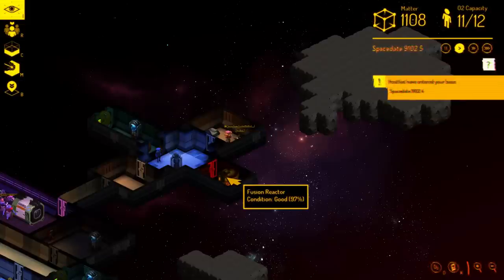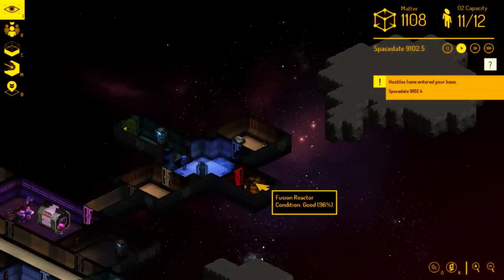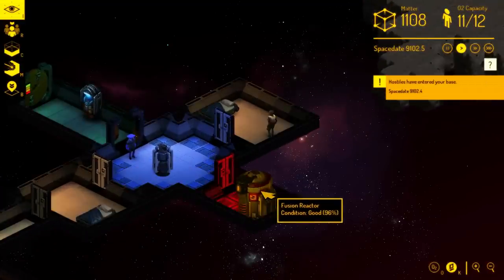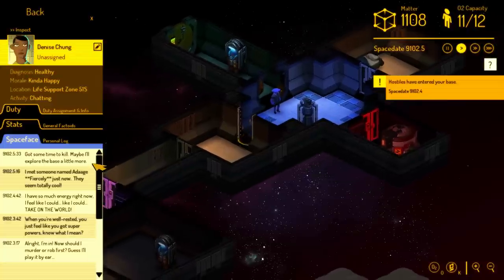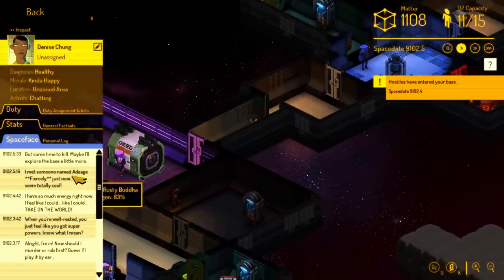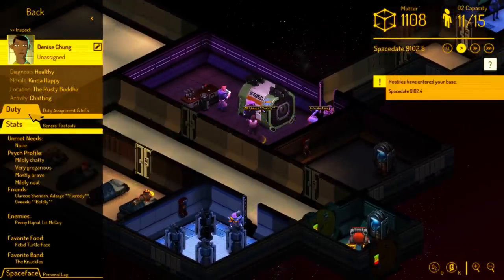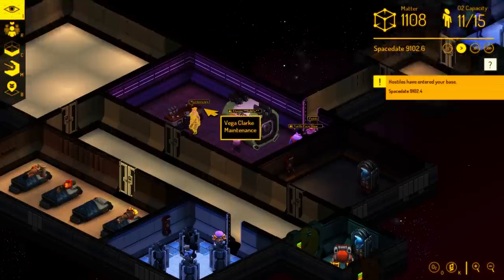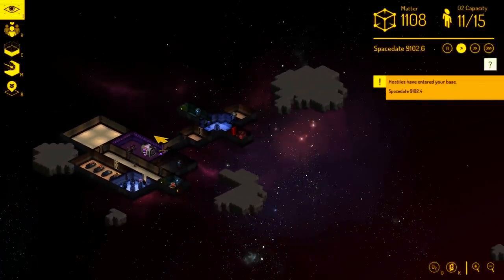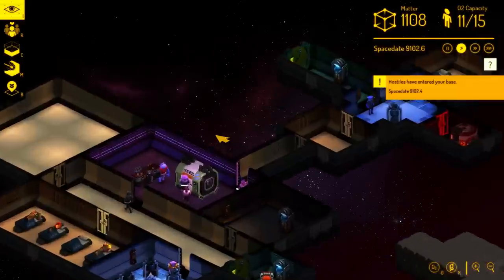Now we've got some new citizens. In their space face log they're saying they just met one of our security guards. It was a nice meet — we got to meet some new folks and now they're going to have a brew with their new friends at the Rusty Buddha. Other times things will not go so smoothly: the ship will be full of hostile raiders or possibly a space monster, in which case your security forces will have to defend themselves and hopefully keep those baddies from coming into your base and wreaking havoc.